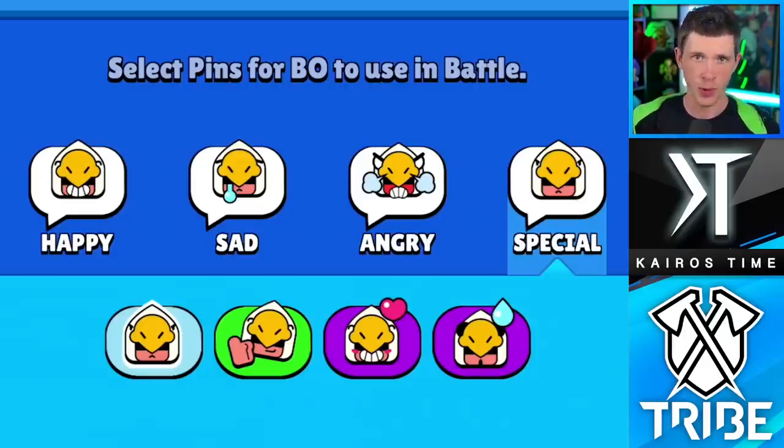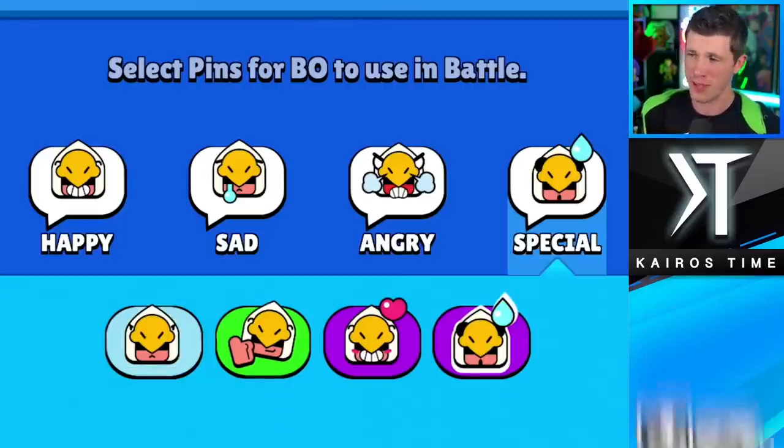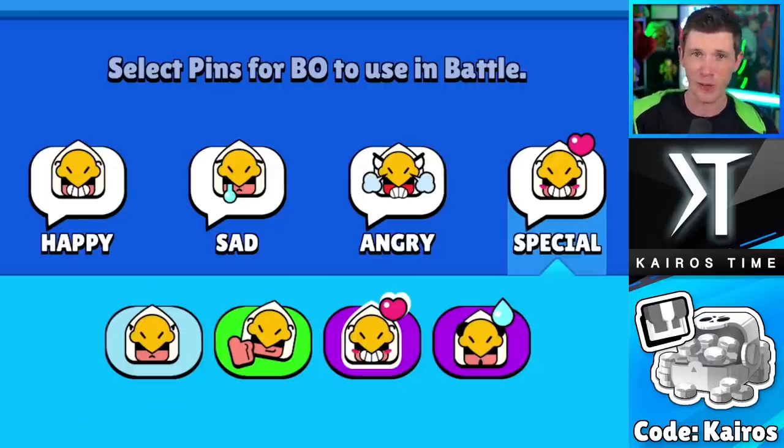As for Bo's pins, you've only got four to choose from. Obviously his base one is going to be the least exciting. Next is his sweat emoji since I don't actually know when I would want to actively use this except for a close call, but that doesn't happen too often. Next is the thumbs up, which is a great way to show your smugness on the battlefield. And my favorite pin is the heart pin — I feel like the heart pins are the best way to show your love on the battlefield without looking too toxic.